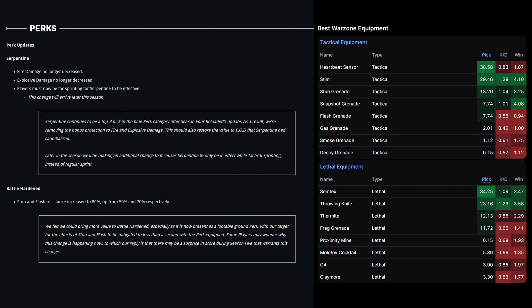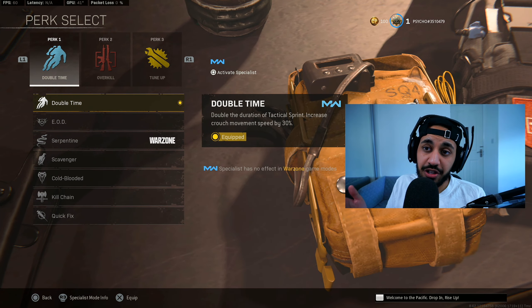With Battle Hardened, it's a similar situation. The most used tactical equipment is the heartbeat sensor — which is actually quite bad now but many beginner players still use it. Secondary to that is stims, which have overtaken stuns for the second spot. Since stuns and flashes aren't the most popular tacticals, Battle Hardened isn't necessarily essential, but the buff does make it more relevant.